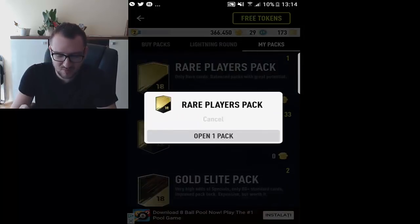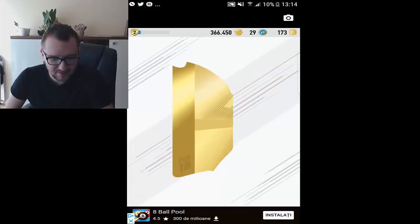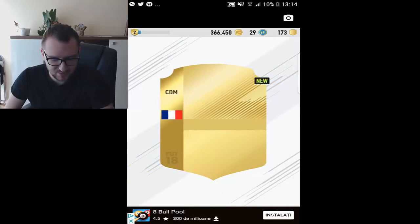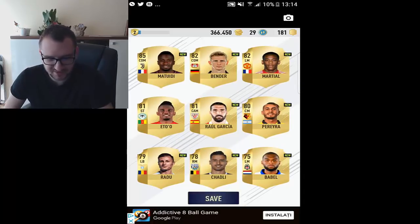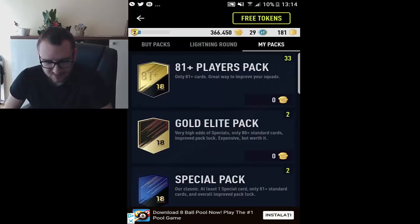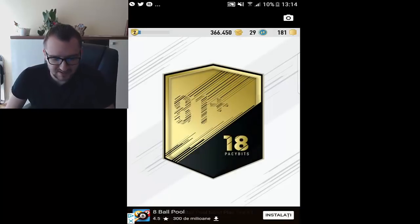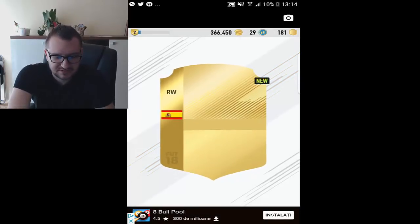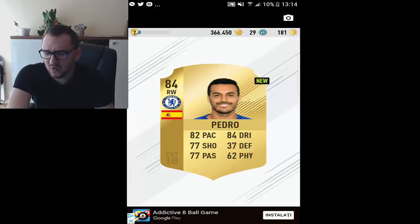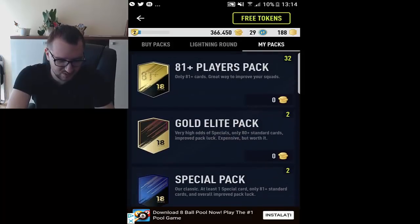We have one more rare player pack — let's open it. Bam! It's Myttite 85 — okay, that's okay. Only 81-plus cards. Let's open three of these 81-rated player packs as well. Maybe we'll see another workout. Right wing Chelsea — Pedro. Boo, that's so bad. Coolbucket as well. Hmm, let me see if there's a workout — still no workout.